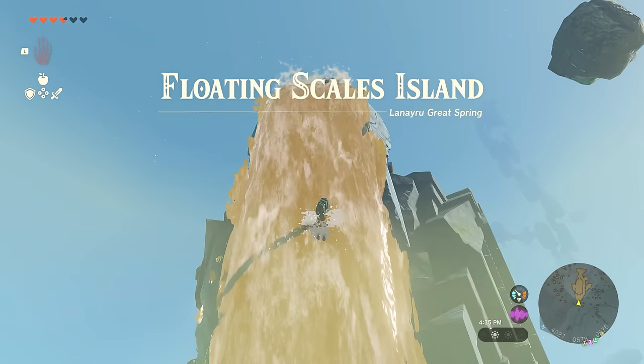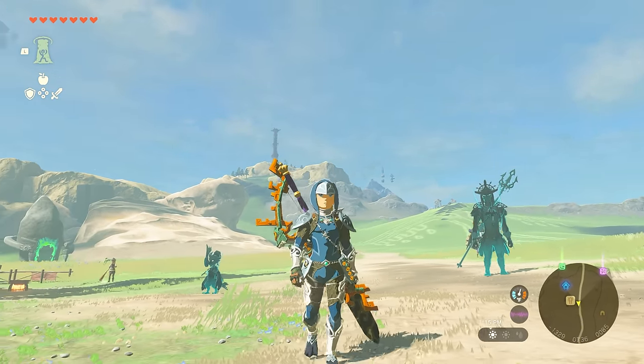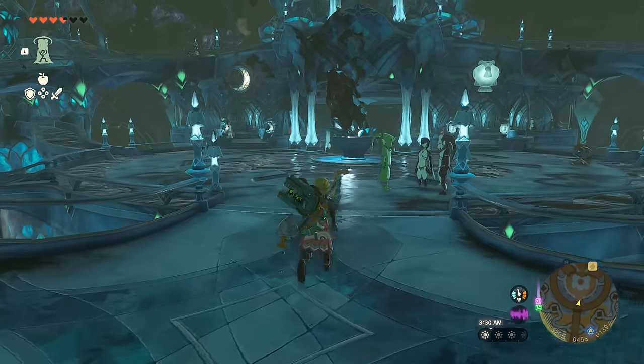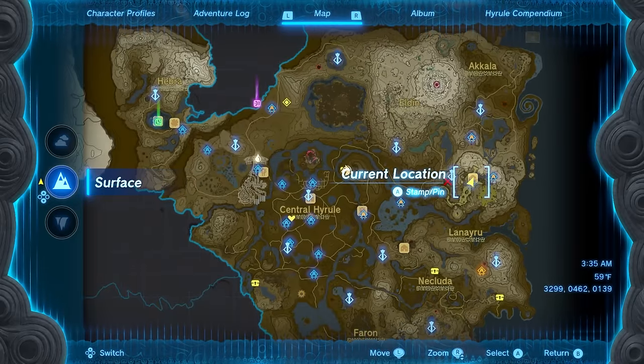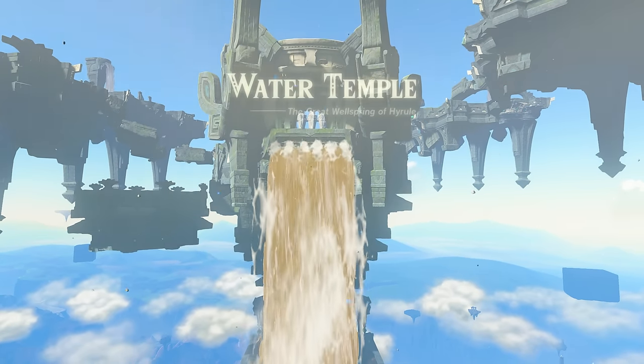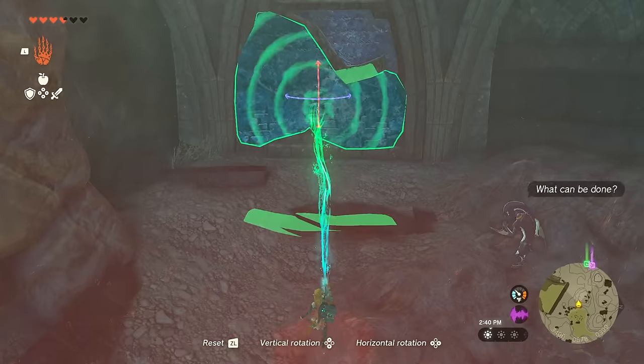Finally, at number three, we have a set that's going to be very useful especially in water regions. Zora's Armor is an amazing set early, and you get it via the missions at Zora's Domain, during which you also have to clear and cleanse the water temple above it. Part of the set is acquired quite early in the quest chain without having to do much yet.